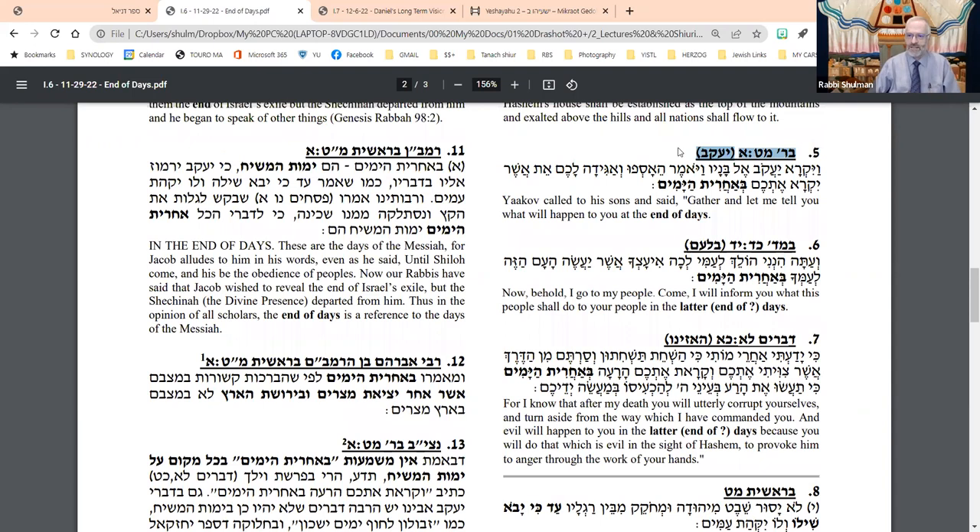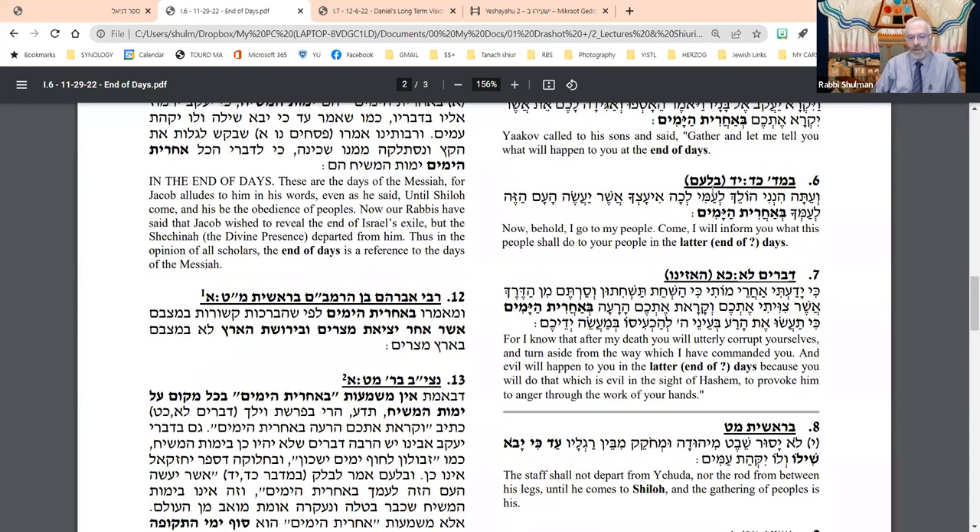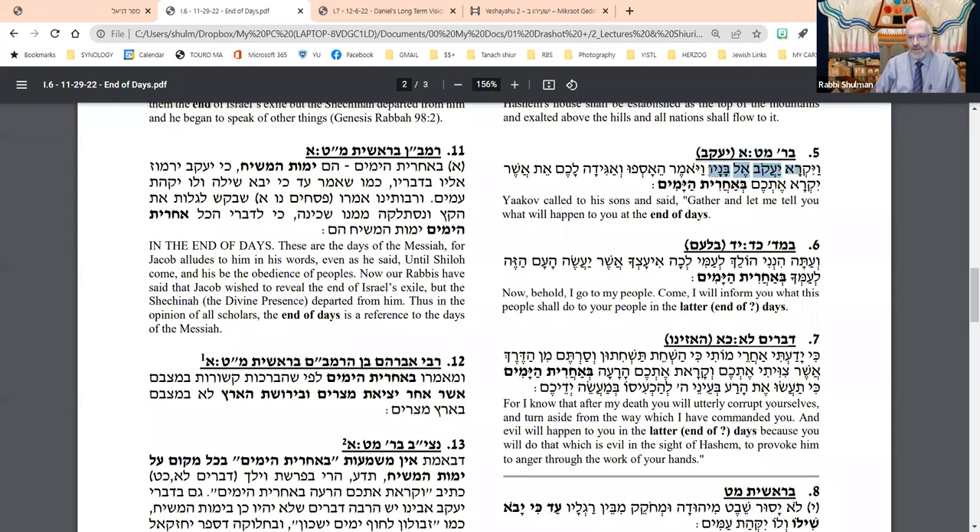As Nechama Leibowitz used to teach many times, the best way to find the meaning of a term is always in its first application. So what was Yaakov doing on his deathbed? He gathers his children together and says: 'I'm going to share with you that which will happen at the end of days.' So did Yaakov reveal to his children a vision that was messianic in nature? Did he share a vision of what will occur at the end of time?